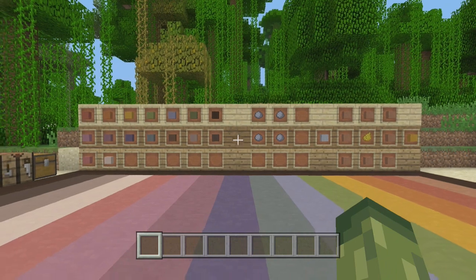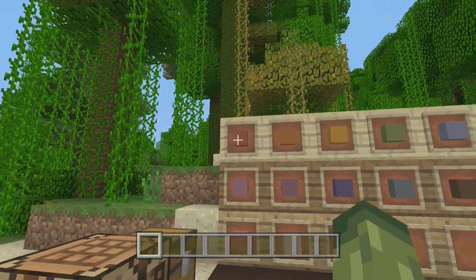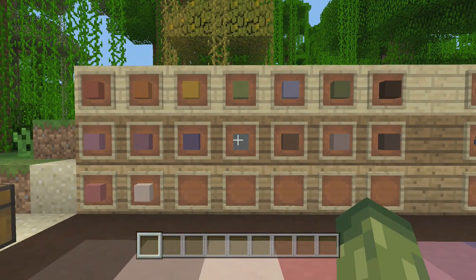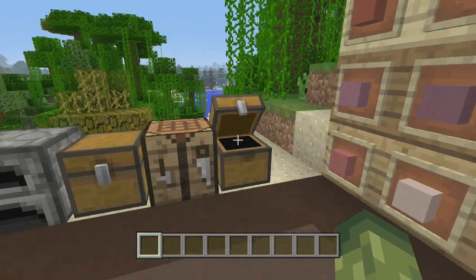Let's get into this video, guys. As always, if it does help you, be sure to hit that like button. I have many more coming today, but this one is something you guys have been requesting for a very long time. These are all the different variations of colors and combinations you can have with stained and colored clay, and I have placed pretty much all of them here.